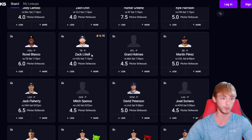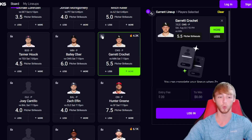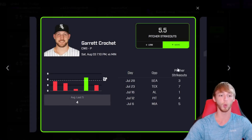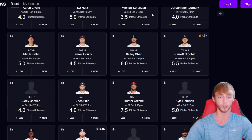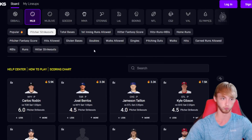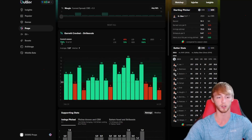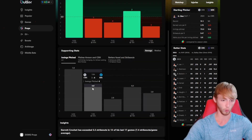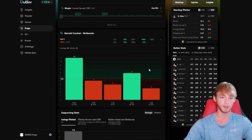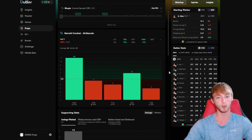I'm going to scroll down until we find Garrett Crochet over five and a half strikeouts today against the Minnesota Twins. You can see what he's done in his last five games — he's only over in one of his last five. We've got to look a little more into this because it's a very weird line. He's been limited in those recent starts, only throwing four innings, two innings, three innings. He's still pitching a ton of strikeouts in those games, but he's been really limited because they thought he might get traded.